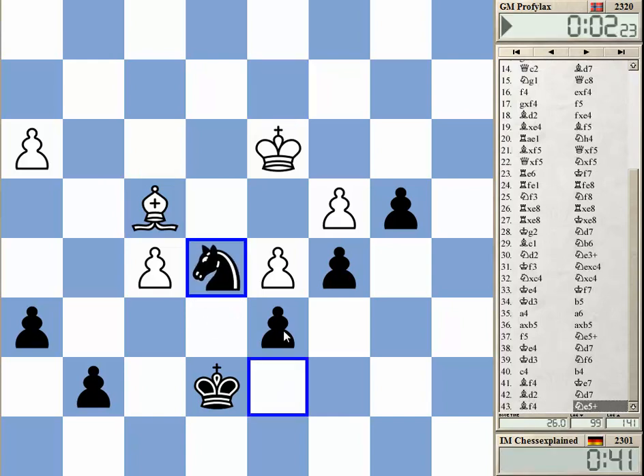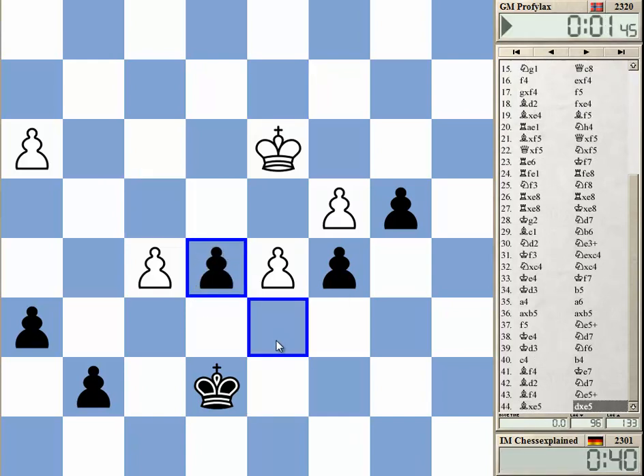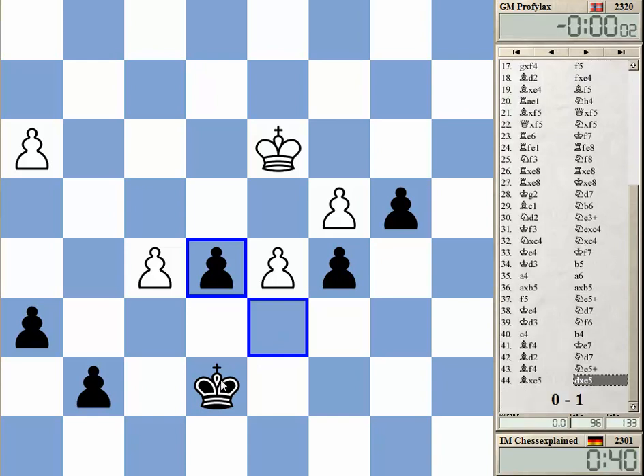I'm winning. It's a bit tricky because he's got three seconds on the clock, but I wanted to make sure I really win. I pick up f5 now. If he goes King f6, d6 — I return and get the d-pawn. So it's a winning king and pawn game.